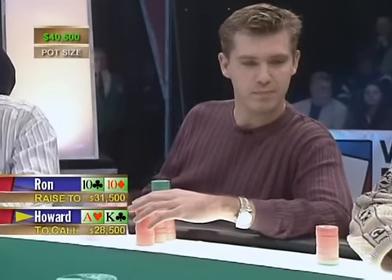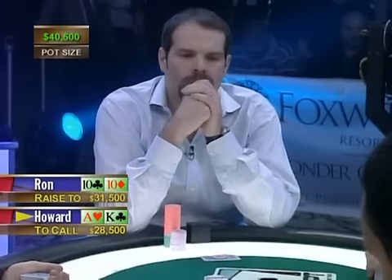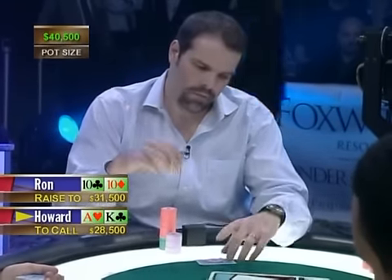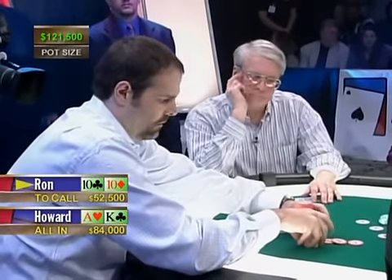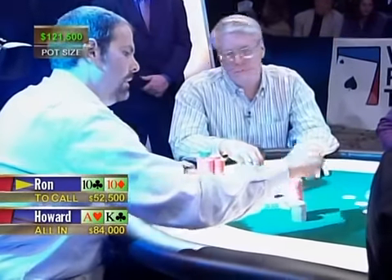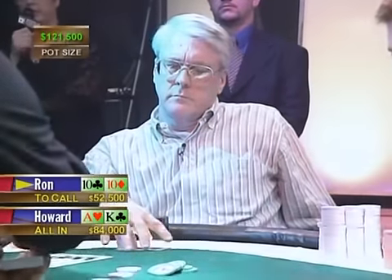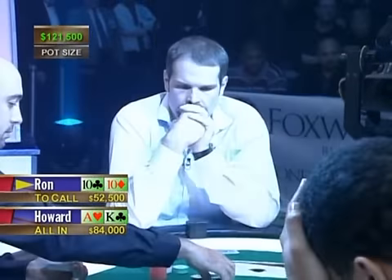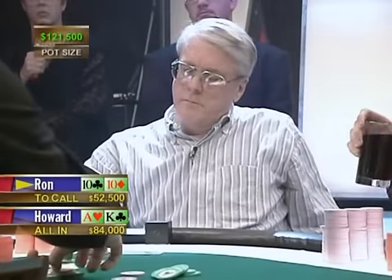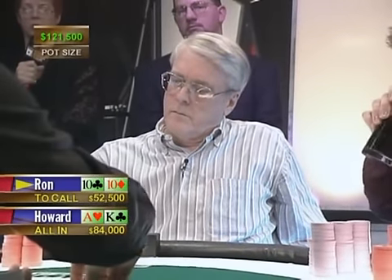Howard is trying to be solemn and cool here. He limped in and then comes over the top — all in. Now Ron's got to figure out what's going on. This guy limped in on the button and went all in. Ron says 'count it.' Ron's a mathematician, and once he's done counting, there'll be about 120,000 in the pot — it'll cost him about 50,000 more to call. It's hard to imagine he'll throw away pocket tens.